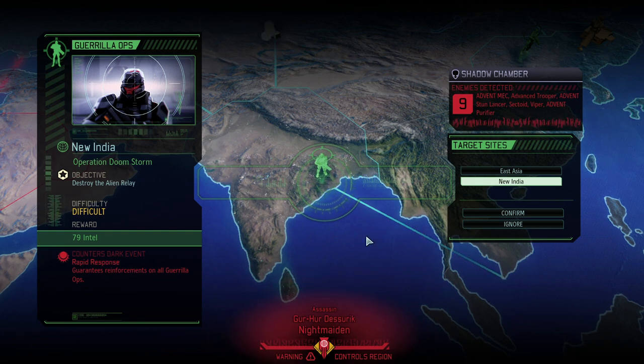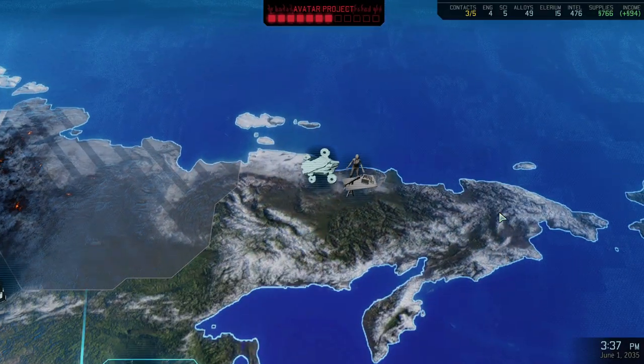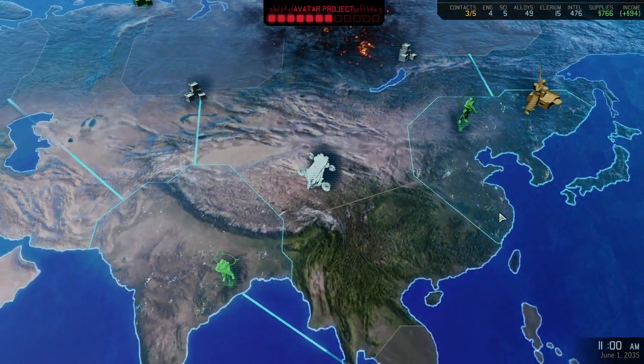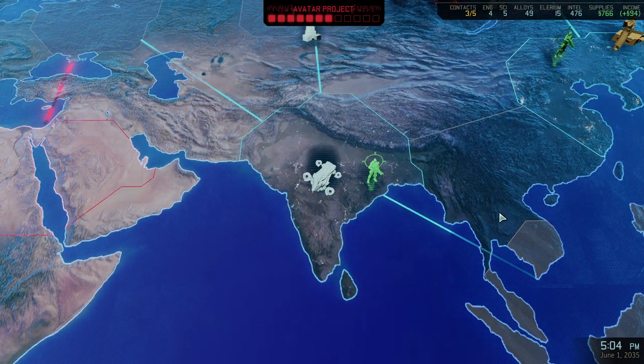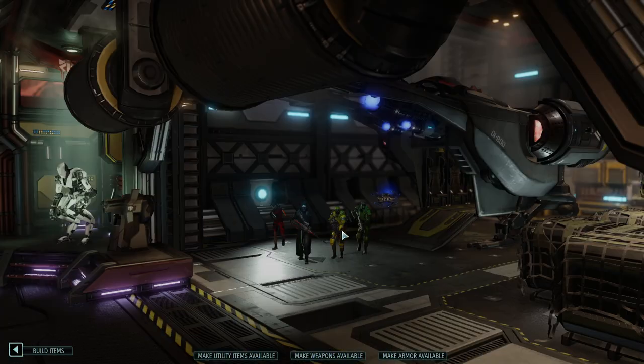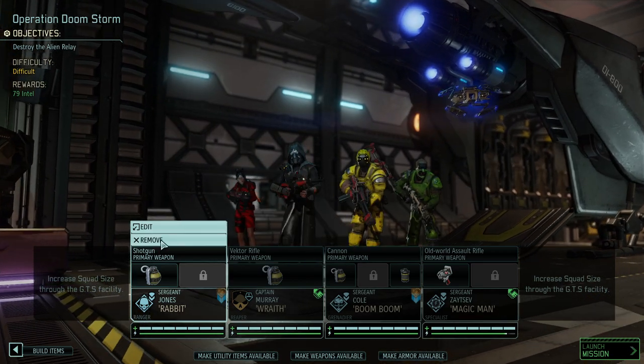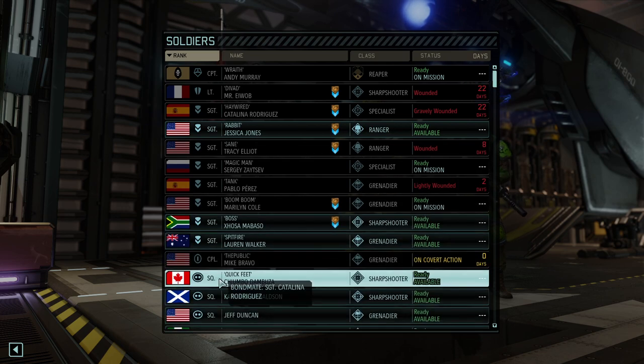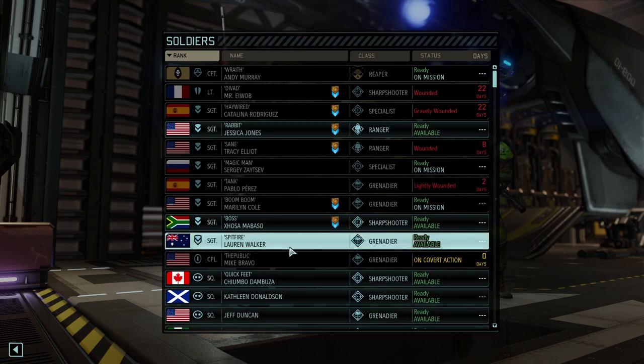It's going good so far. We are at the beginning of June so one and a half months to go, and the next mission is Operation Doomstorm where we're going to destroy an alien relay to get intel and, more importantly, counter a pretty nasty dark event. We need that intel to reach the two remaining goals before we can go to Waterworld: the gate with a gatekeeper, and the big facility with the suit.